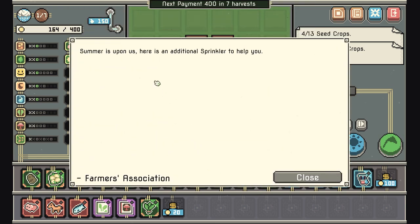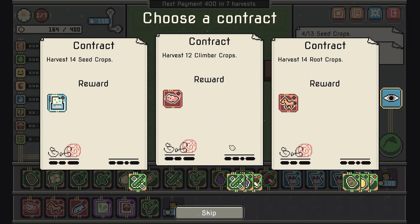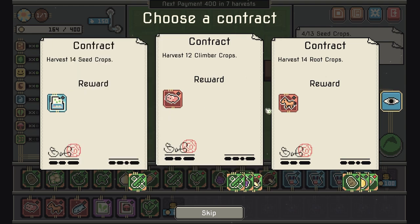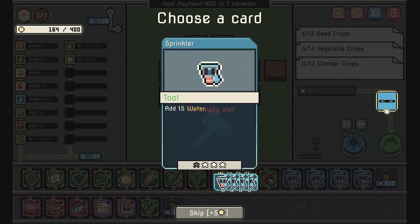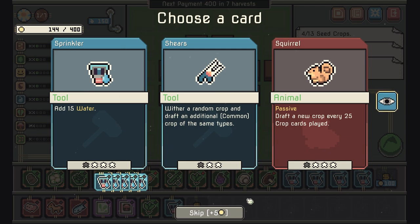14 seed crops play the next crop card; 12 climber crops — we might be able to get there. We'll just take that for now.